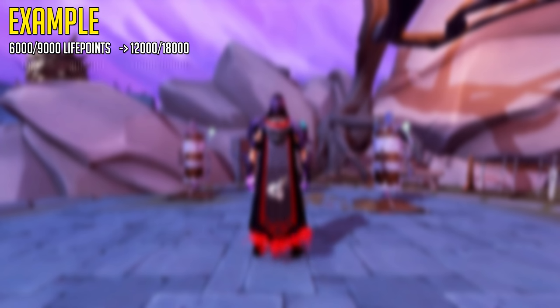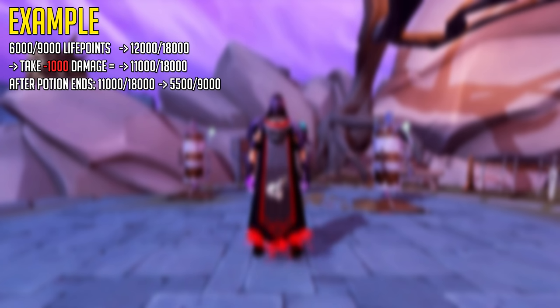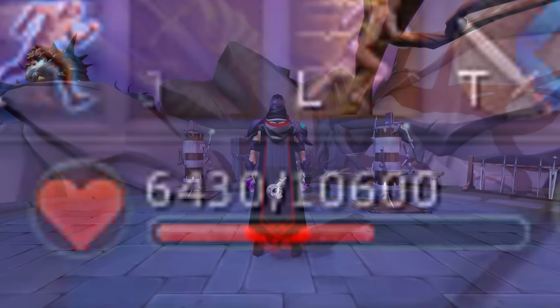Let's say you take 1,000 damage, which means you have 11,000 life points. After the 6 seconds end, you will go down to 5,500 life points because it halves your current and maximum life points again. Meaning you effectively took 500 less damage, which is 50% less damage taken during those 6 seconds. That's like an extra defensive ability you can just click whenever.